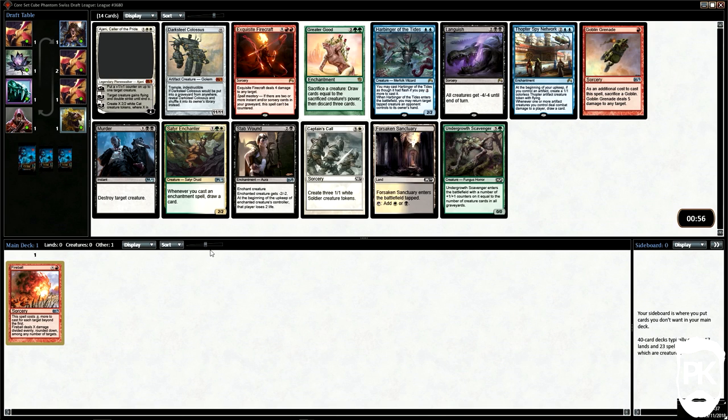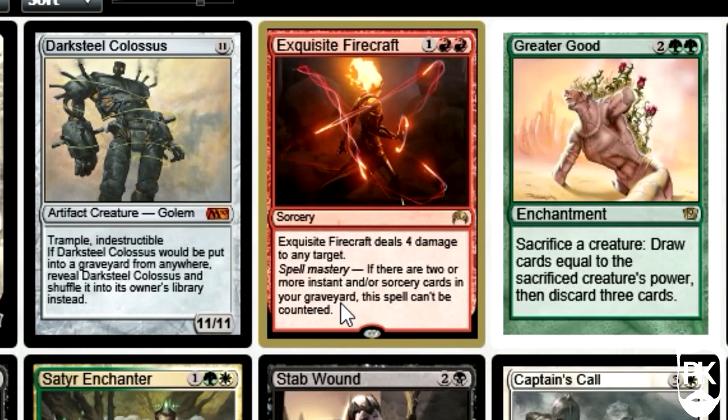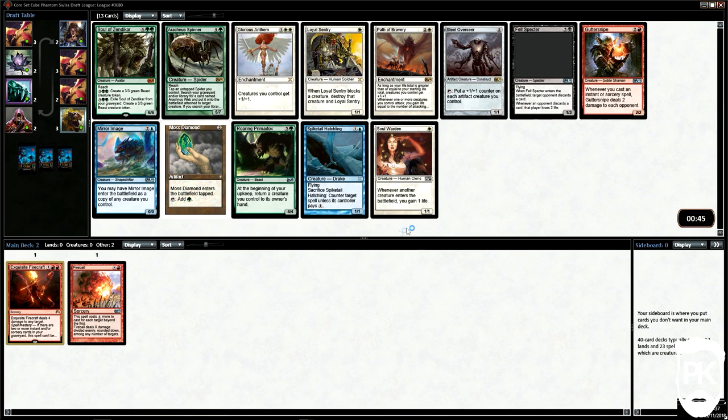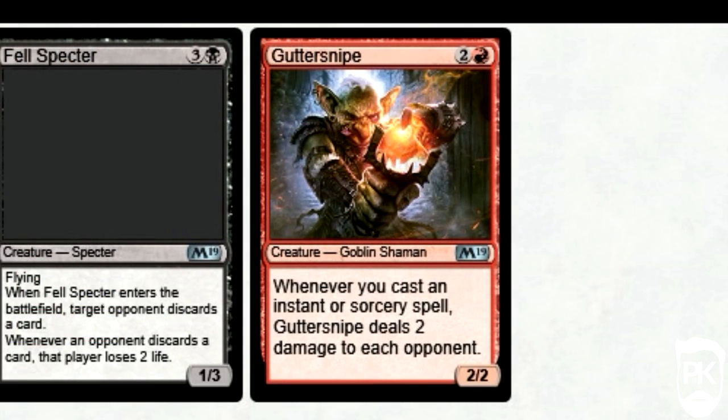In spite of my huge soft spot for Stab Wound as a card, I decided to stick to one colour for now and pick up more burn or removal. We then see our first Voice cycle card — essentially the 'shit titans'. Does anyone remember the Voice cycle in standard? Not like actually seeing them see any play in standard — me neither. Although I say they are shit titans, even a shit titan is still a titan. I'm torn between Soul of Zendikar and Gutter Sniper, and end up swaying away from green because I always draft green in cube. So we take the Sniper.